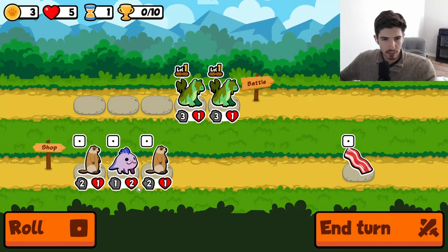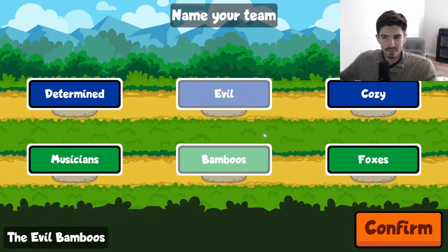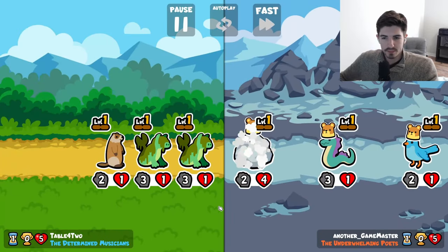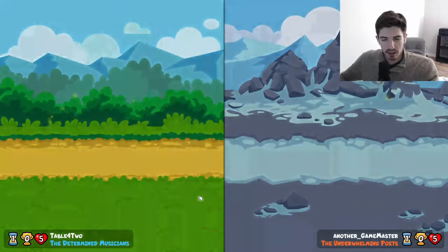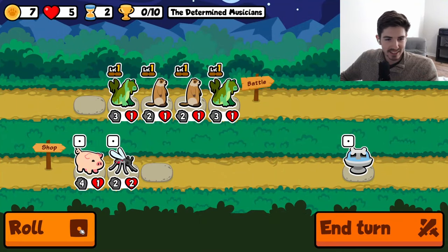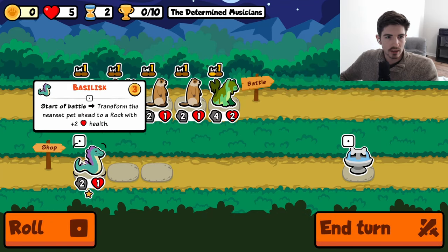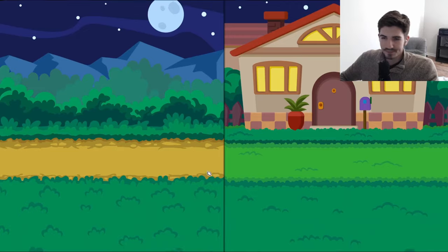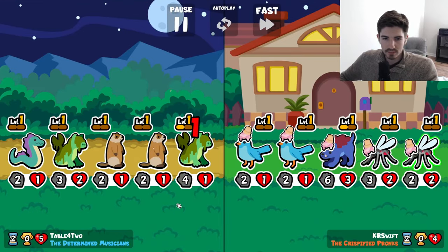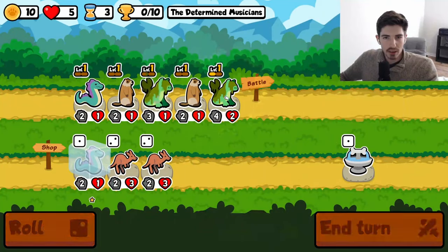Okay, double bunyip into double groundhog — maybe? We got the snipe soaker, i.e. that bunyip. Alright, start me out here. What do we get? Woodpecker, mana hound.